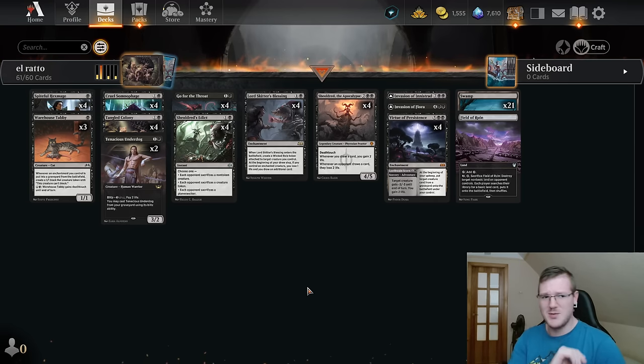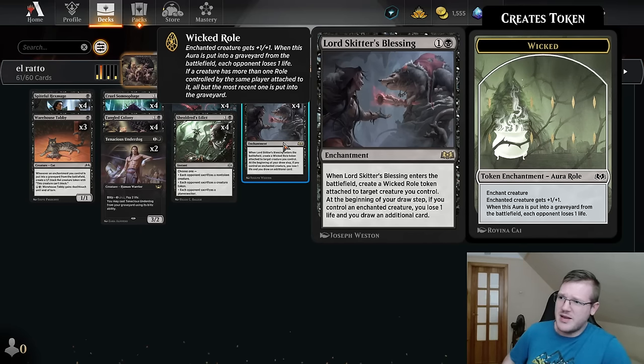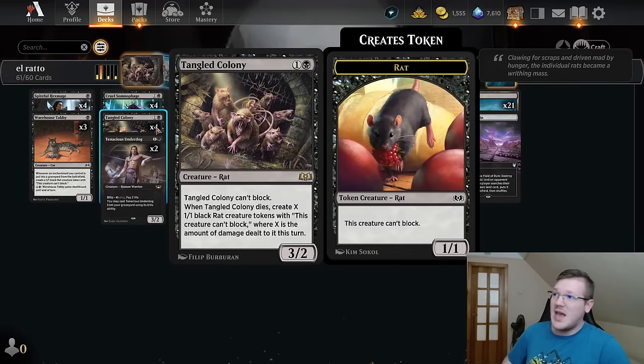I know what you're thinking — wait Quasar, I don't see too many rats here. The best I'm currently seeing is a Giant Rat but it's an enchantment that has absolutely nothing to do with rats in all honesty. You would be correct to assume that, but we have Tangled Colony. This card is completely blatantly overpowered and I think everyone who plays black aggro will play this, because Tangled Colony is one of those special cards.